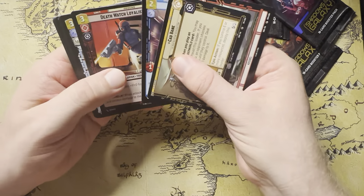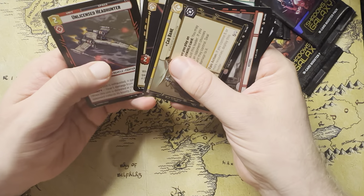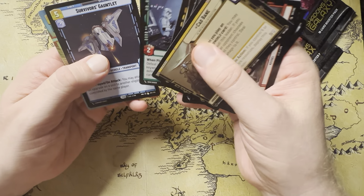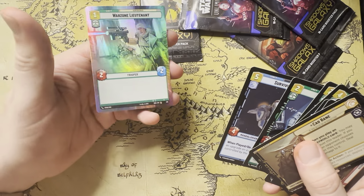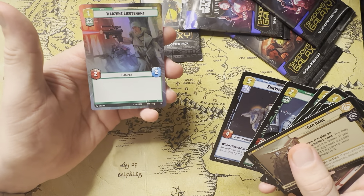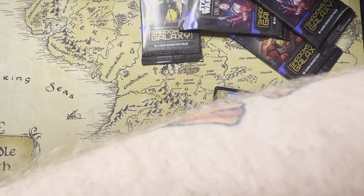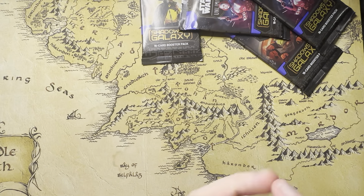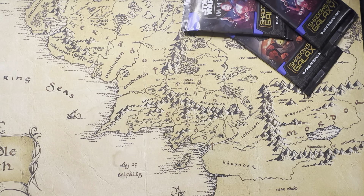Follower of the Way, Death Watch Loyalist. Something good in the back — Fennec, Survivor's Gauntlet, and a Hyperspace Warzone Lieutenant. This looks awesome — that's top-notch. Only two Hyperspace Foils so far. I think we've been averaging a bit more than that, but this box might be the best of the bunch.